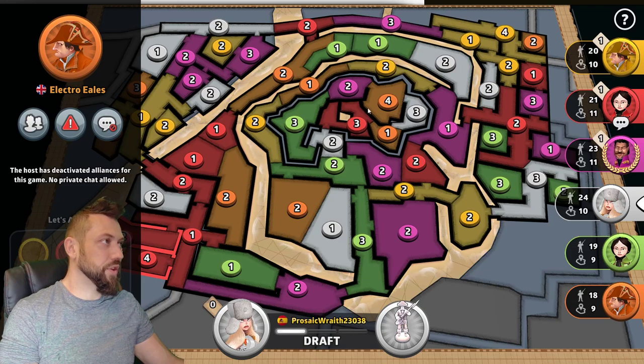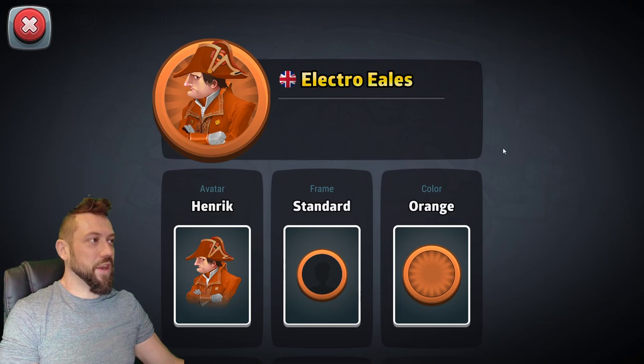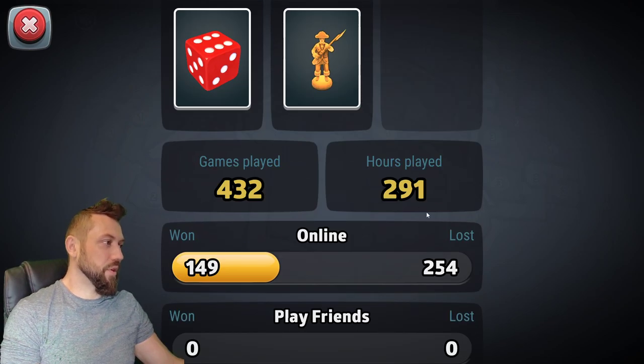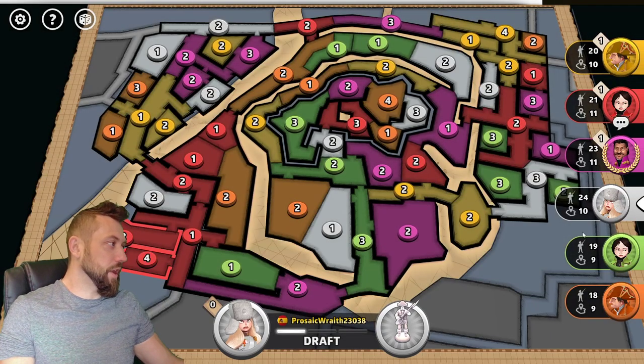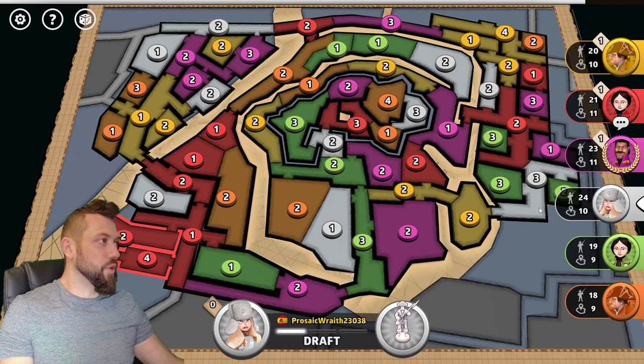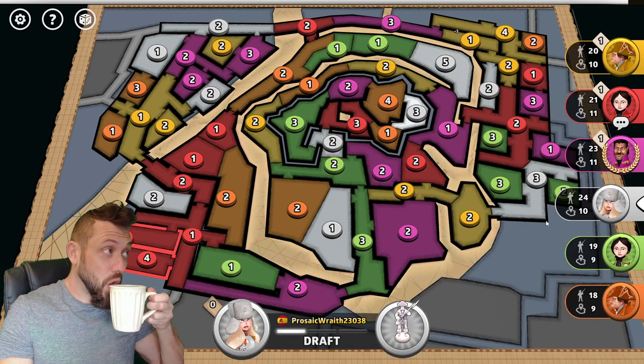And finally, rounding it out, flying the flag of the United Kingdom, Electro Eels, with 291 hours and 149 wins, 254 losses. So we have a couple of decent opponents, a couple of more new opponents, and it looks like the white player is already botting out.